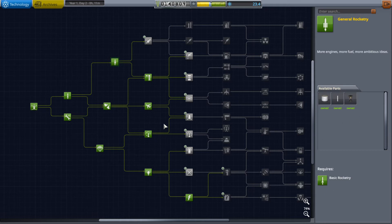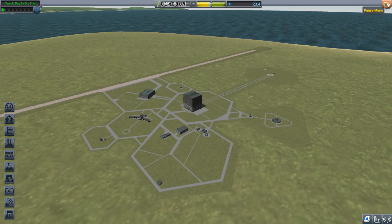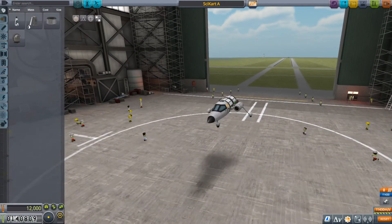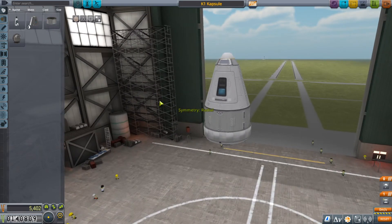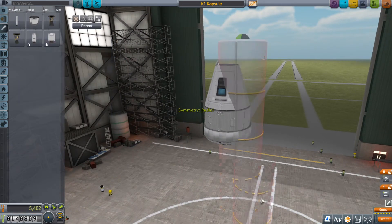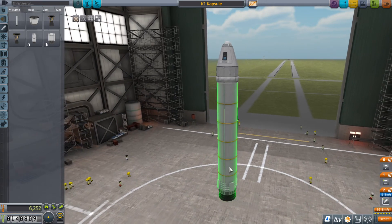Now we can take the K1 capsule and launch out of the atmosphere — it's quite easy with this booster. I can't remember what they call it — the Thumper, yeah. They redid the Thumper booster and it looks nice.